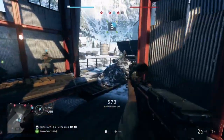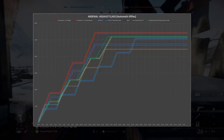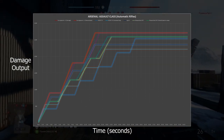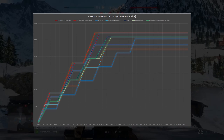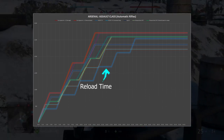Let's start off with the automatic rifles. Let me break down the graph before we get into each weapon in the assault class. Along the X axis of the graph we have time in seconds, and along the Y axis we have the amount of damage you can accumulate with each gun over time. When you see a line stop proceeding up along the Y axis and flat line, this signifies a reload, which also plays a part as it takes into account how fast you can get back into the action.